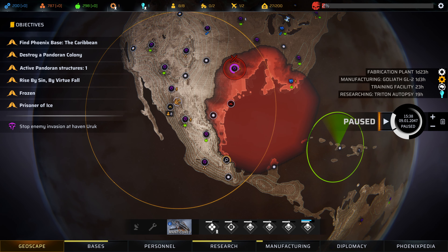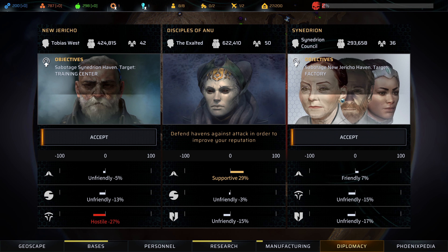Hello, everybody. This is ZigZagZog coming to you from Western Kentucky. We're back to continue the playthrough of Phoenix Point. We had a nice little successful mission last episode, and we are now in that supportive stage with the Disciples of Anu. We now know where all their havens are located — a big one for us, saving us a lot of exploration time.